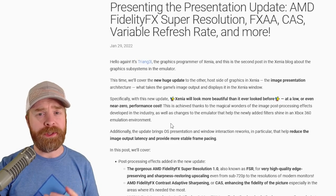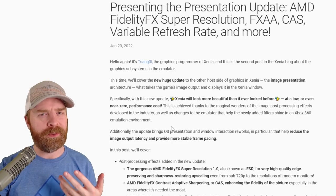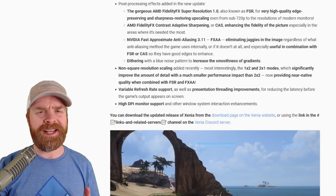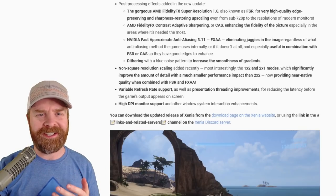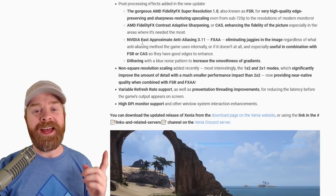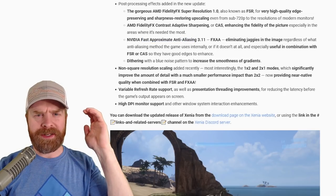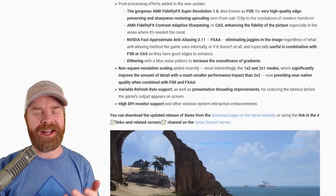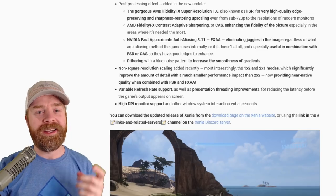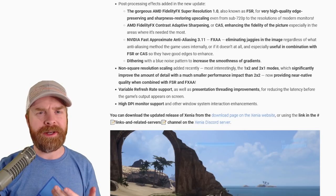Keeping things at a really high level here, if you play Xbox 360 games on your computer and you want to sharpen up the graphics a little bit without really sacrificing performance, well this update is going to be right up your alley. Xenia has added in a bunch of post-processing effects and these are huge. AMD FSR has been implemented. AMD CAS has been implemented. NVIDIA FXAA has been implemented, and also dithering. Basically if you're using an AMD or NVIDIA graphics card and you want to improve your graphics without really sacrificing frame rate, checking out these new post-processing effects is probably the way to go. You'll get a much clearer and smoother image overall.